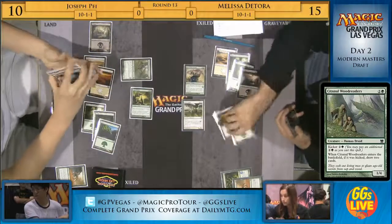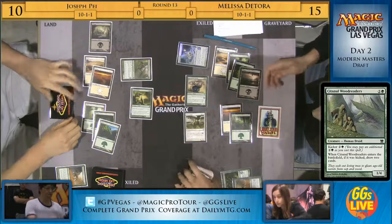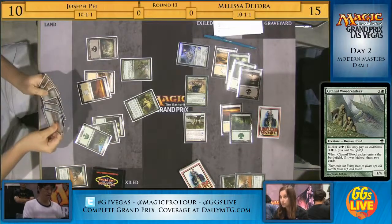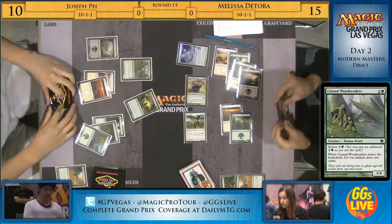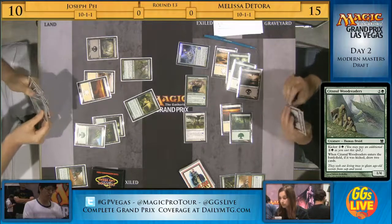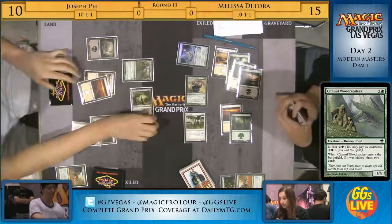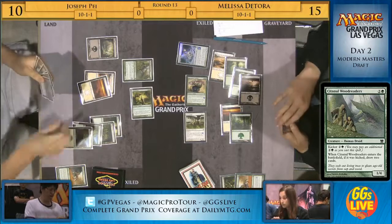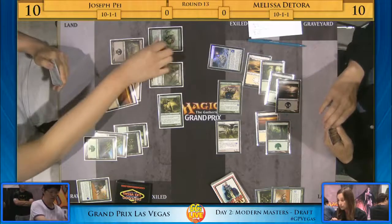Now Melissa gets in for 7 points of damage and casts Kadama's Reach. She's setting up to win the game next turn with Tromp the Domains. What's possible is that Melissa wanted to conceal the fact she was three colors and could have a Tromp the Domains from her opponent. If Kadama's Reach was in her hand, she knew she was going to cast it anyway to find that Swamp eventually. You don't need to give your opponent the extra information. She might have needed double white for Flickerwisp or double green for Sporesower Thallid. I see a Tromp in Joseph's hand too — he's probably also playing for the Tromp move, but he might be a turn too slow.